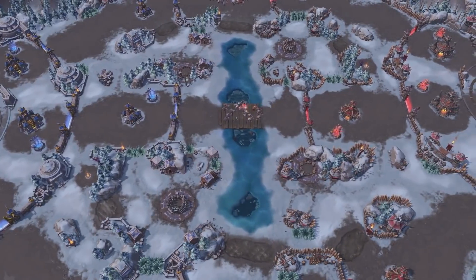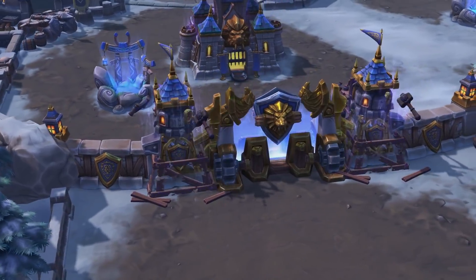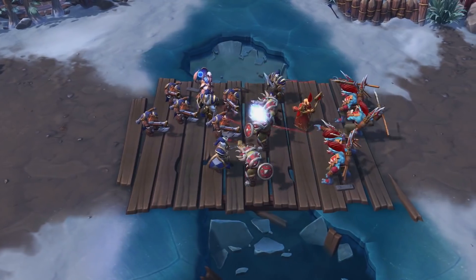Alterac Pass is a large three-lane battleground that hosts the familiar war cries of long-time rivals, the Horde and the Alliance, as they clash in the Nexus.